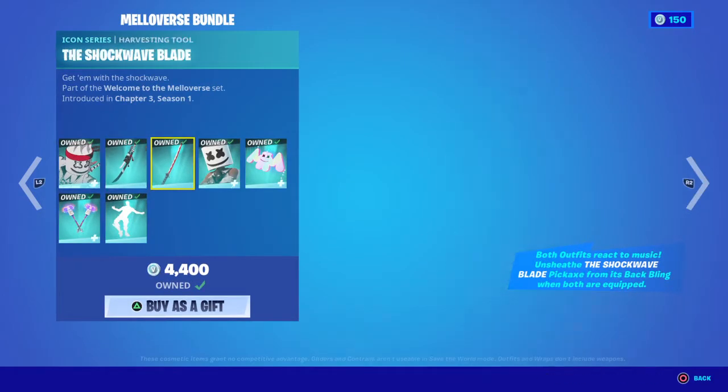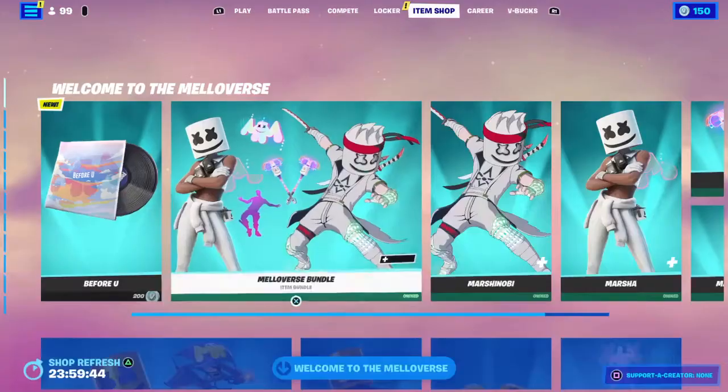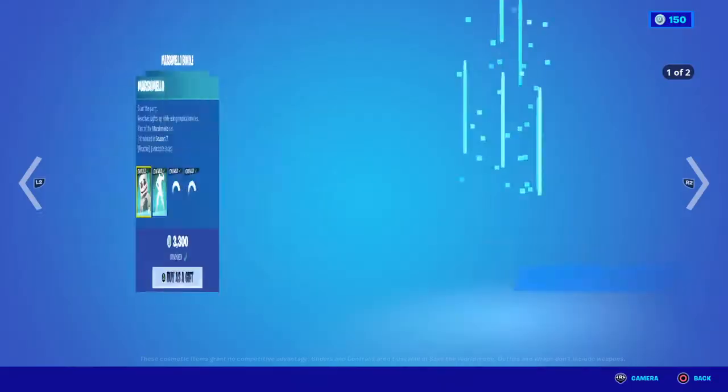So we have the Marsha novi and the shockwave blades, the mellow glow and the maximum bounce. Let me check out the Marshmallow.